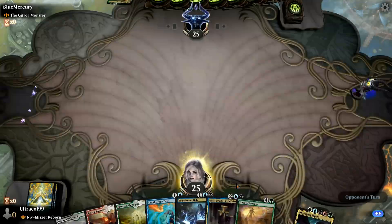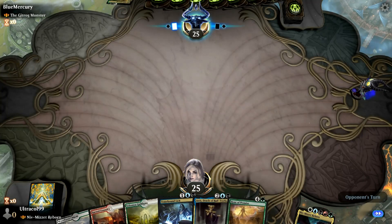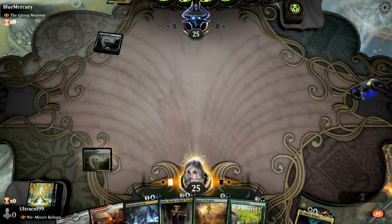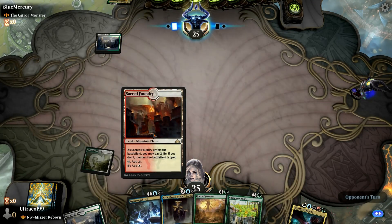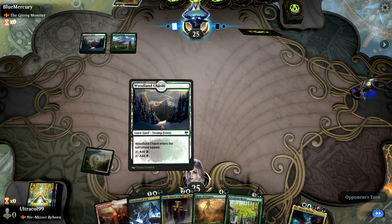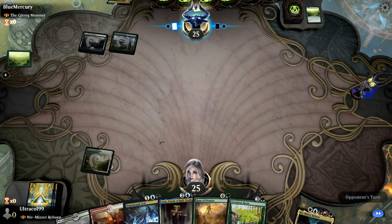We can keep. Get rid of the Time Twist because we don't have blue. I've got to hopefully draw blue. We did not draw blue, but we did draw another ramp spell - an on-curve ramp spell. Geetrog is a powerhouse in EDH, so I wonder if that translates here. We're not drawing land, which is always a really fun sign for decks.